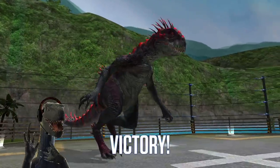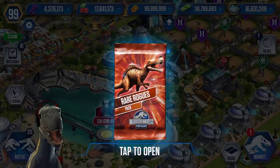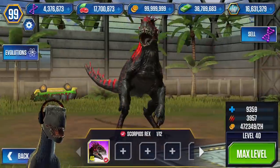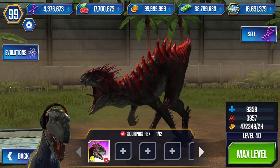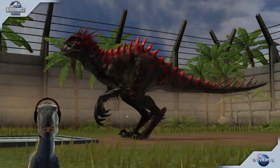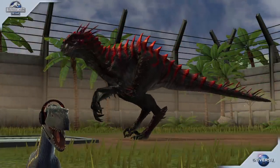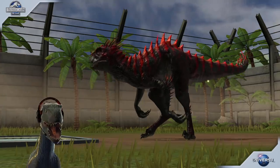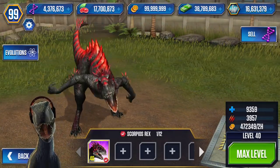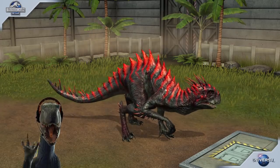Oh yes, that was awesome — the power! Loving these unique animations for the Scorpius Rex, it looks so good. Let me know what you think of the level 40 Scorpius Rex down below, because this is just one awesome unique-looking hybrid — it is absolutely glorious. Welcome to the hybrid family! Make sure to swipe a Scorpius Rex or Indoraptor claw on that subscribe button if you want to get notified for more Jurassic World game content. We'll see Scorpius Rex hopefully in the next episode — goodbye Raptors, Alpha Indoraptor out!